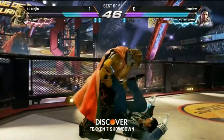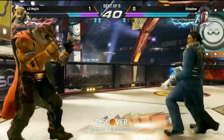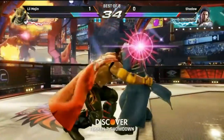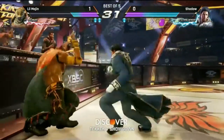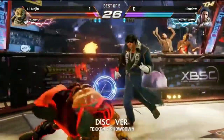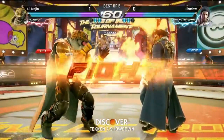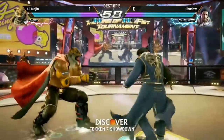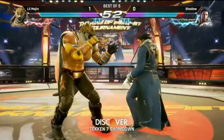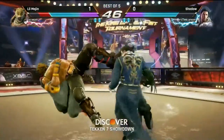He goes for the 4-2 into the giant swing again. Shadow's having a hard time opening Majin up offensively with these pokes. He still has the life lead, but just not getting into the right range he wants. Majin's mid-range game has been super strong in terms of stopping Shadow from running in. Shadow has to find his way in, and once he does he can be successful. A very important round here for both players — you don't want to be in a 2-0 deficit. Gotta be careful and see what kind of offense Shadow can pull out.